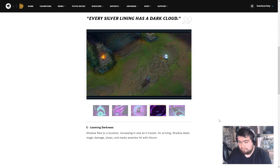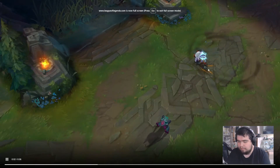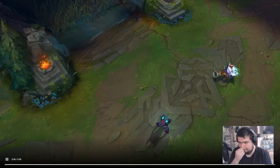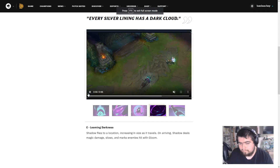Looming Darkness — a shadow flies to a location, increasing in size as it travels. On arriving, the shadow deals magic damage, slows, and marks enemies with Gloom. So the width increases as it travels. I wonder what the max range is and how much damage it does, because it could be a pretty good zoning or steal tool — actually everything looks like a pretty good tool.